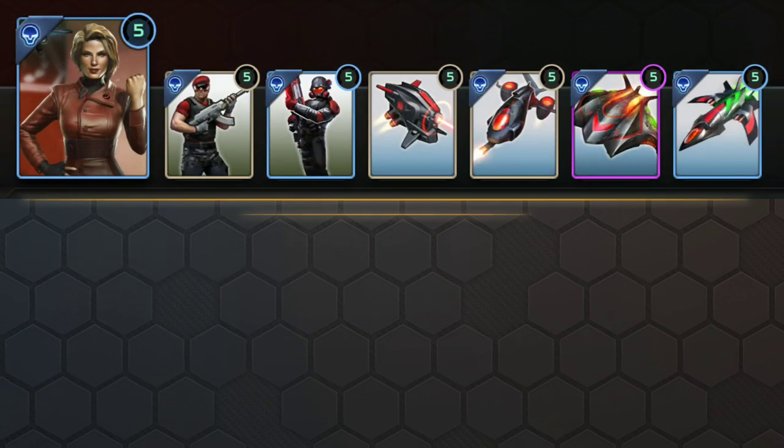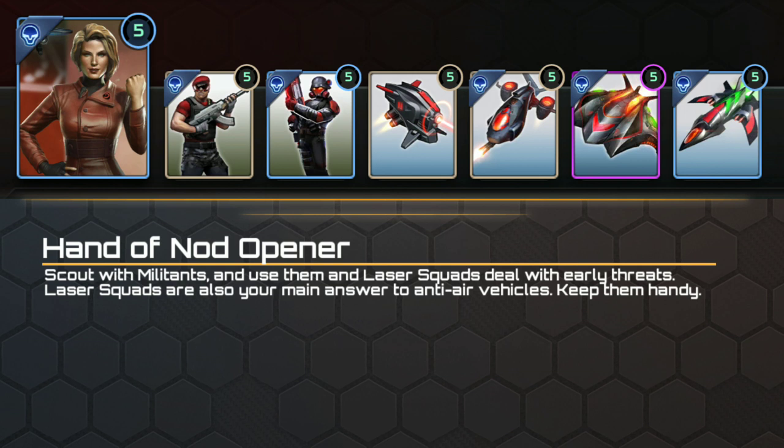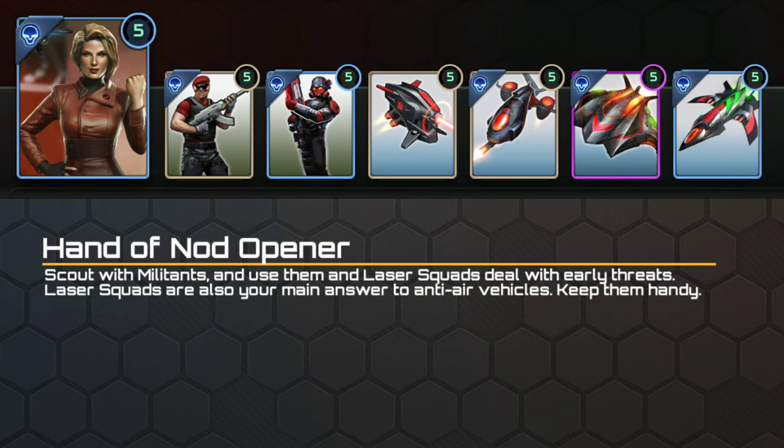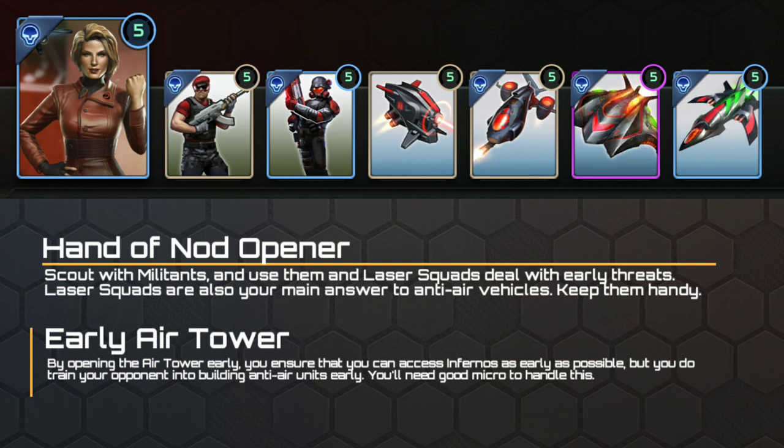The second deck is much weirder as a 2-4 air deck, but it can definitely work if you're good with your micro. Here, militants form your opening unit, scouting the battlefield before your harvester comes out. Laser squads help deal with war dogs, cyberwheels or other vehicle openers. From there, you can move up into the air tower. Venom is able to hose down enemy infantry at a frightening rate. Laser drones deal with early ground vehicle threats and are terrifying against some tech units if used in numbers. Finally, the Phantom and Inferno twin for that final one-two punch — the Inferno bathes the ground in fire, and the Phantom keeps the air clear.